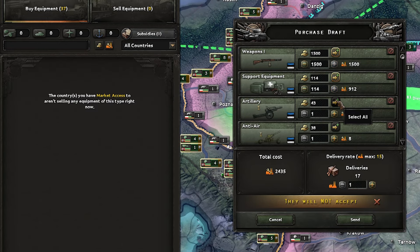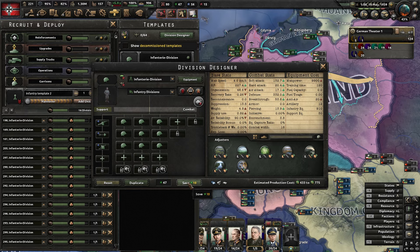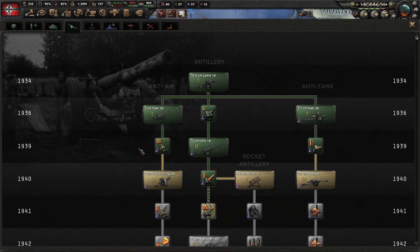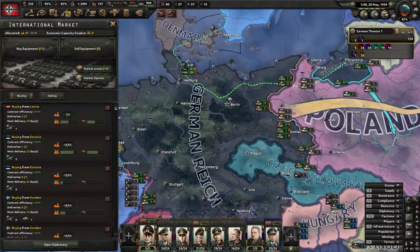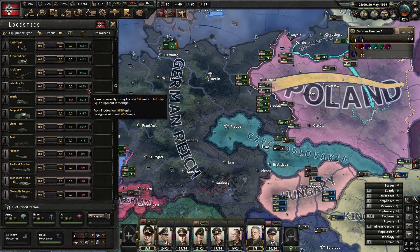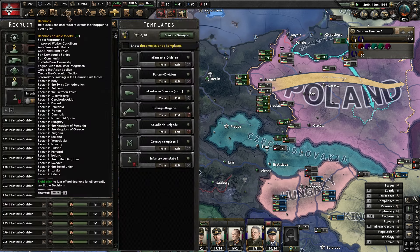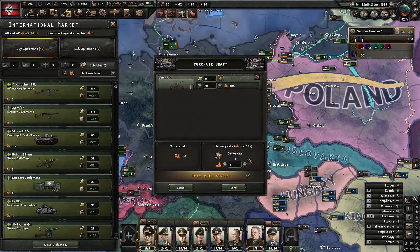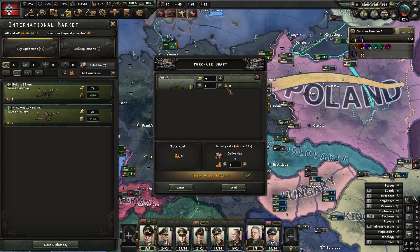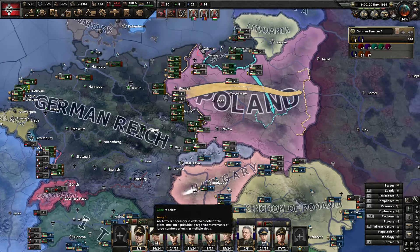Our equipment is looking very nice - six and a half thousand guns, just missing some anti-air which we'll buy when we can. Everyone is selling all of their equipment so we'll take it all. The Scandinavian countries and the Baltics are being very generous indeed. Poland has refused - it is about time we kick this off in November. We're going to roll on into Poland. They're obviously going to join the Allies but last-standing isn't going to help them. Latvia will still sell us more equipment while we're at war.